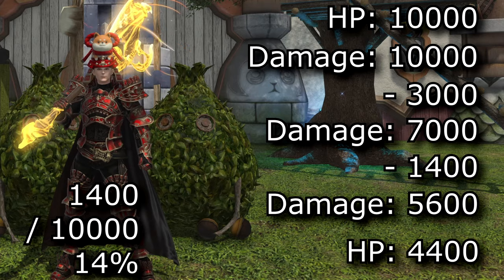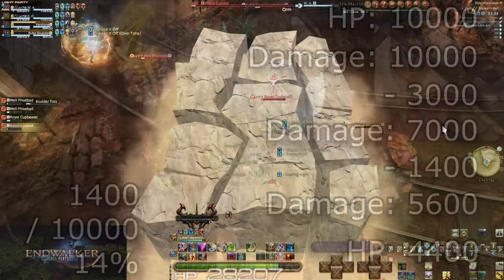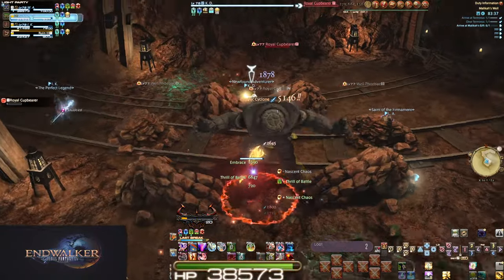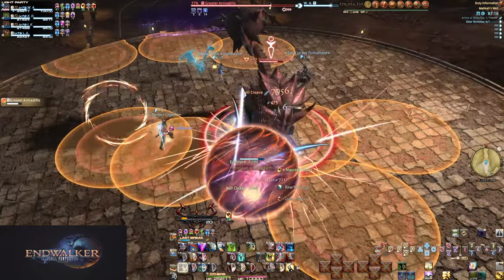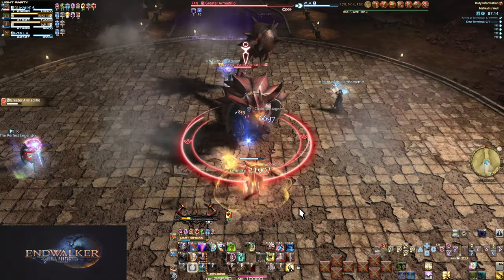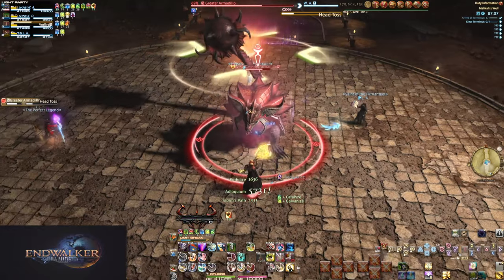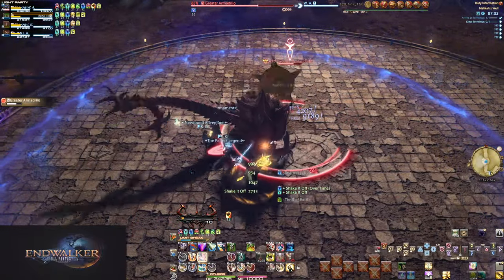Let's look at Thrill of Battle, which increases your HP by 20% for the duration. With 10,000 HP it is essentially a 2,000 damage mitigation on any one singular attack. But regardless of how many other cooldowns you use, you're always reducing damage by 2,000 — a flat reduction of 20% of your max HP. The worry becomes not needing that extra HP, but Thrill of Battle also increases healing received, making healing you for the duration much easier.